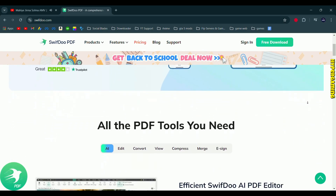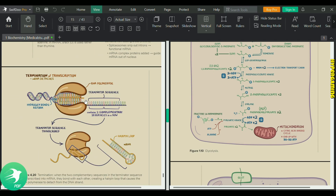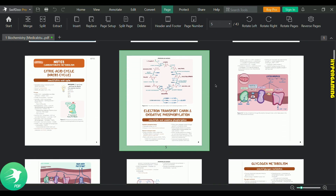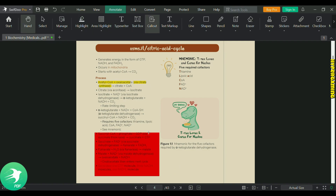I want to thank our sponsor, SwiftDoo PDF. SwiftDoo PDF is an all-in-one PDF software with a bunch of cool features. It comes with a powerful PDF editor, translating PDF, eSignMaker, and most importantly streamline PDF AI to make your work easier and a lot more.